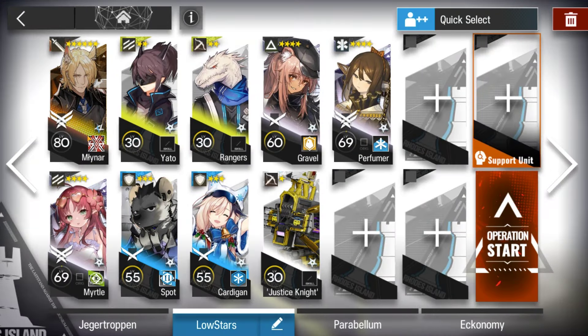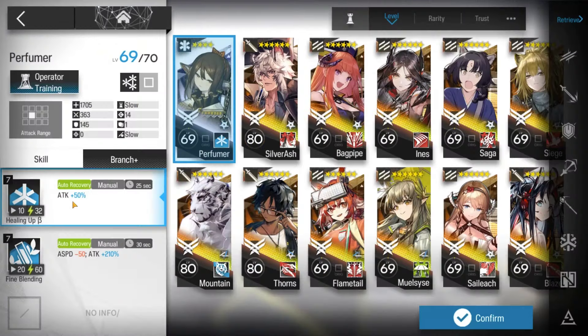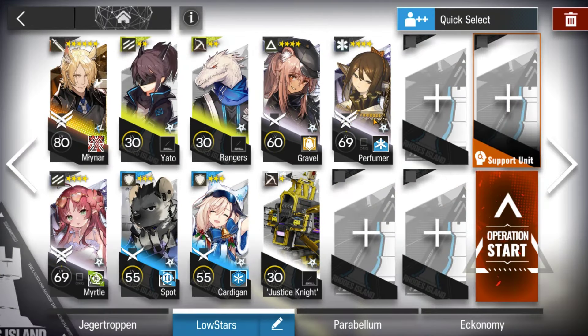Here's the squad composition: the Uncle S3 M3, Flag Bearer just for DP, and one AoE Medic, E2 required.